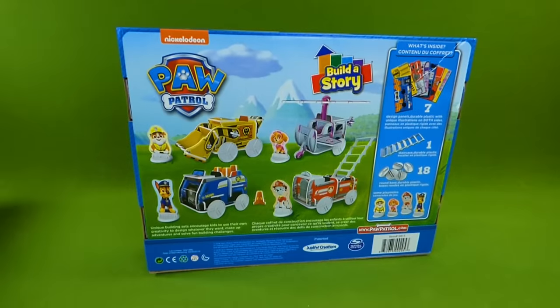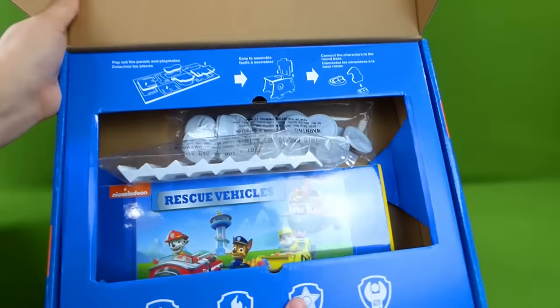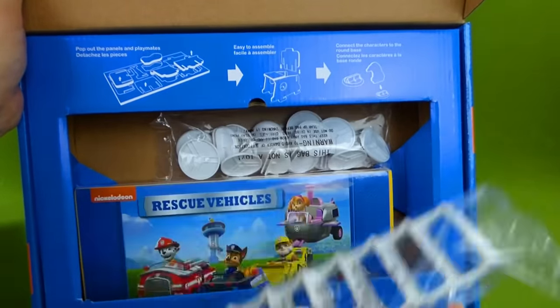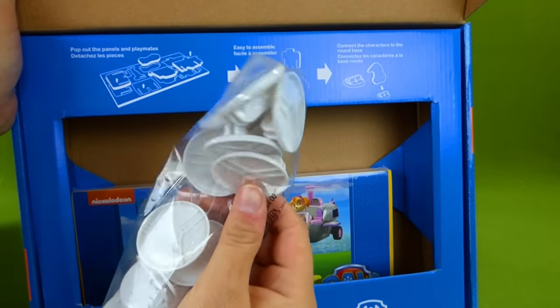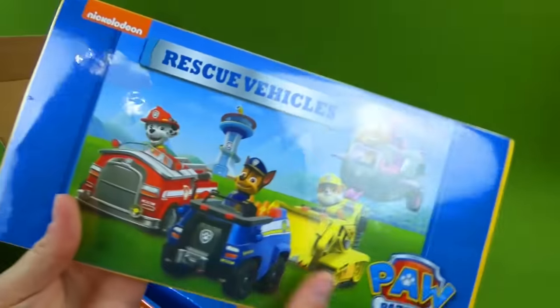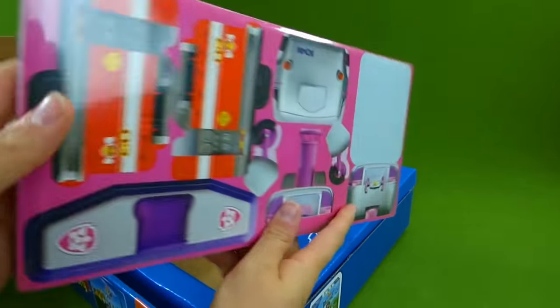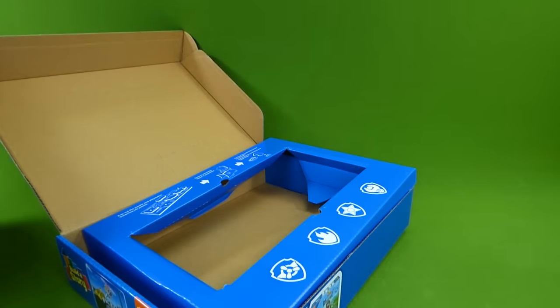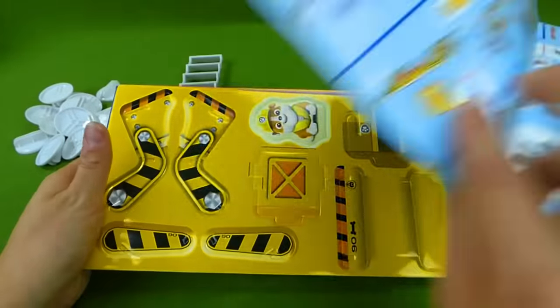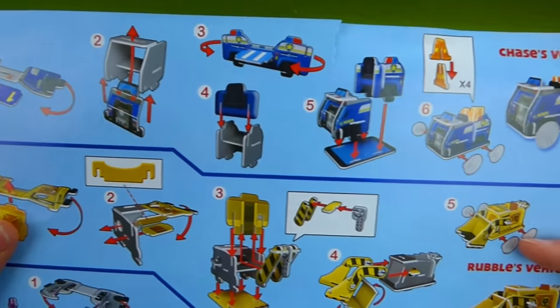I am really excited. Let's go ahead and open it up and see what's inside. Here we go. We've got a ladder and some connector pieces, and then we've got the actual pieces for the vehicles. Inside this piece of paper are our instructions, and it tells you how to put each of the vehicles together.